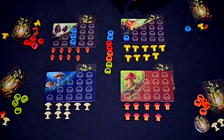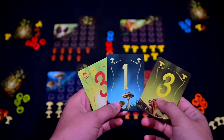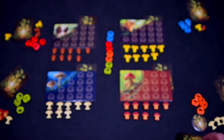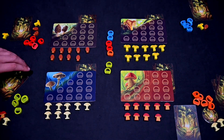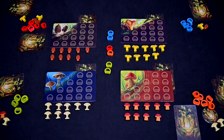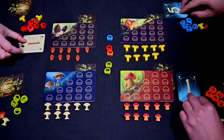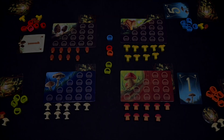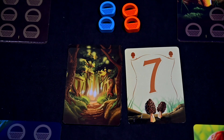Phase two is the information exchange phase. Starting with the first player, each player will choose if they want to reveal an information card from their hand. First place it face down in front of you and collect one of the extra baskets you placed in the middle of the table at the start of the game. If you do not wish to reveal information you can skip, but you will not gain the extra basket. Once all players have either placed a card face down or have skipped, at the same time all players will flip the information card face up for all to see. In a two player game you will also flip one information card from the deck of remaining information cards.